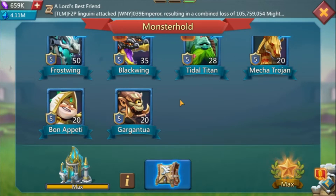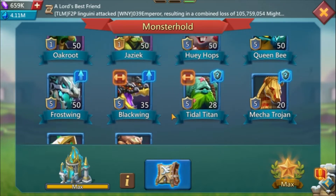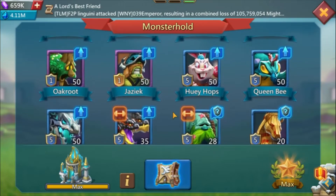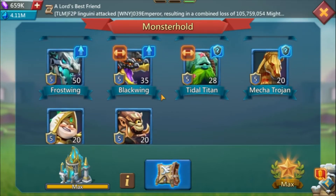Nowadays you can get them from other sources. The six familiars are: Gargantua, Bon Appetit, Black Wing, Frost Wing, Queen Bee, and Ue Ups. Those are the six that are available either by buying packs or from other sources.